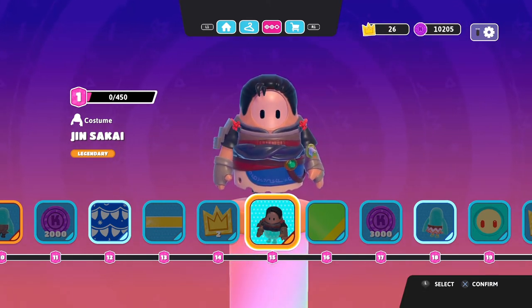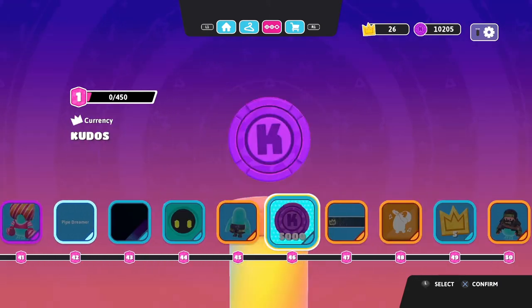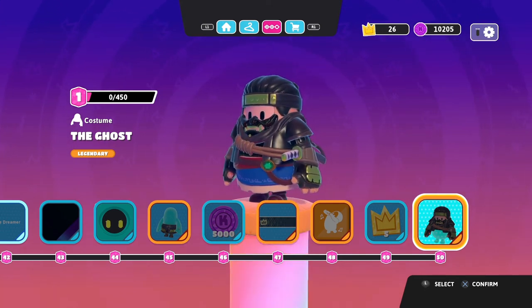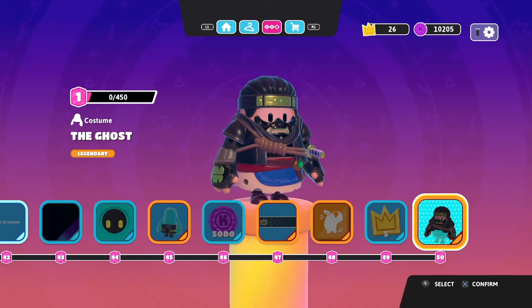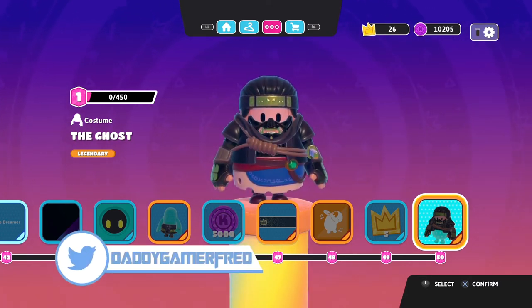In order to get the Ghost version of Jhin, you have to make your way all the way to level 50. Now, that is a grind, however you do have all season to complete it. And if you play Fall Guys as much as I do, you should complete this fairly easily.